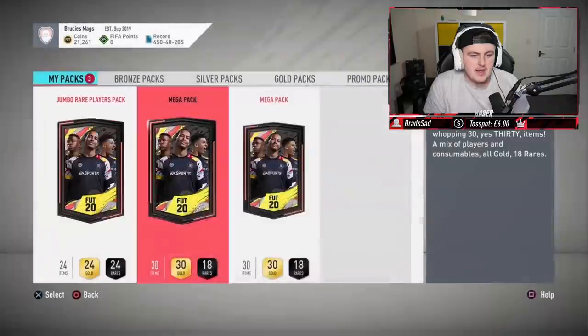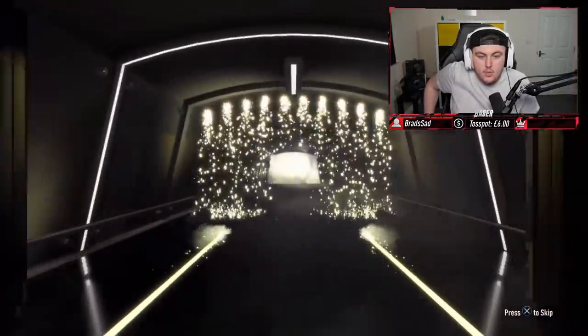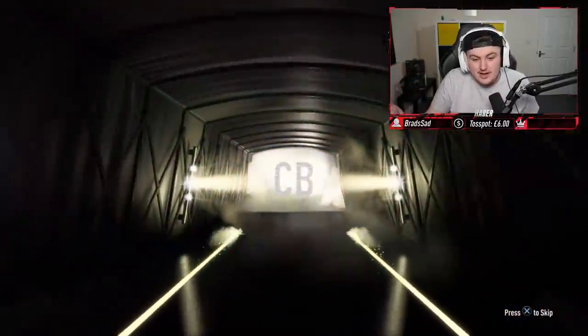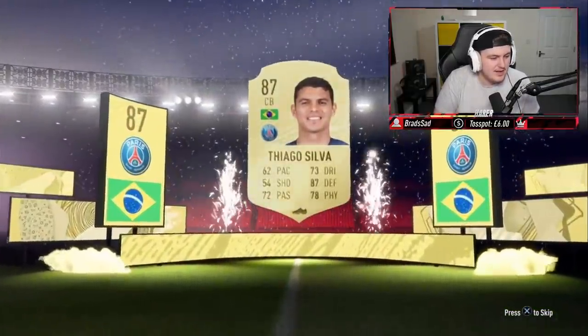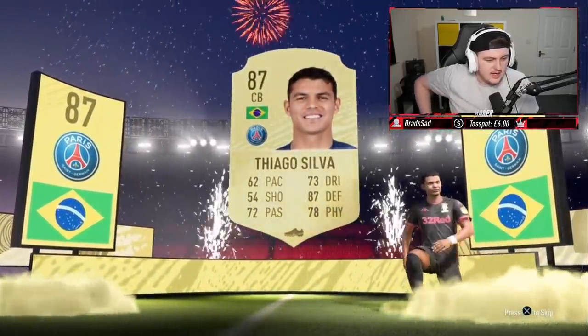First pack is going to be a bit of a bust. We'll go on to the mega packs though - mega packs have been decent for me this year. We've got at least a board in the first one. Walkout! That's what I'm saying. Brazilian - it can't be Neymar... it can be though. Please be Thiago Silva. Hey, 87 Thiago Silva! Decent, we'll take that. That's not too shabby.